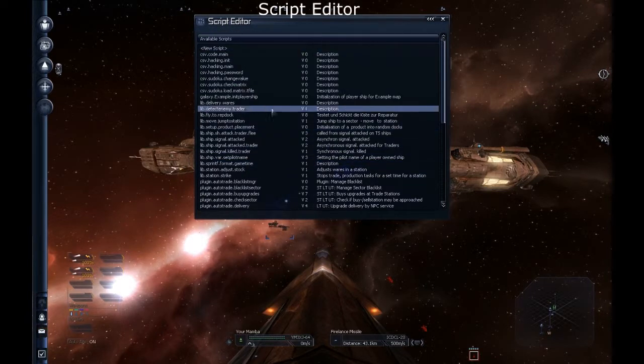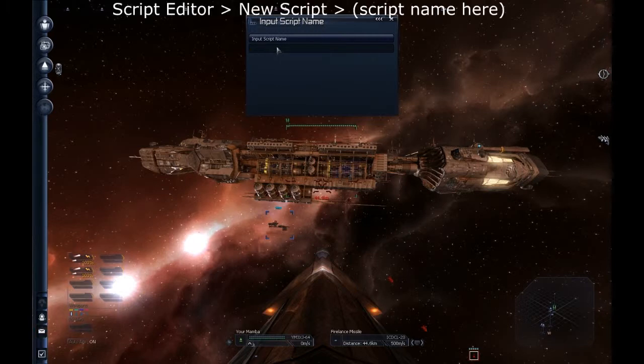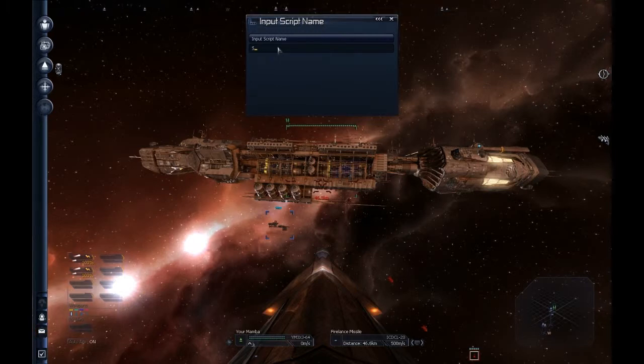Then you go into the script editor and go to New Script. Now I'm gonna tell you how to speed up your ship first. Name it 'Speed', or if you want it to be at the top, 'A.Speed'.